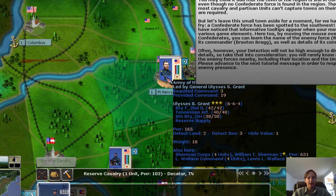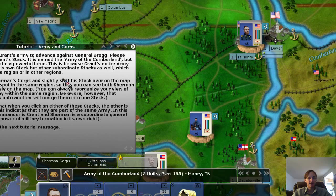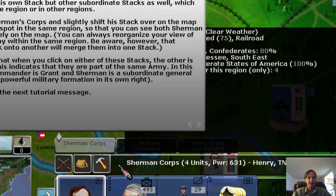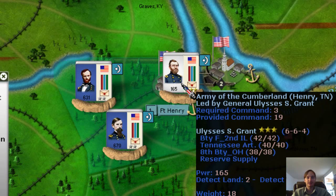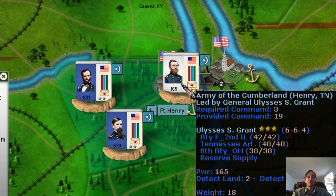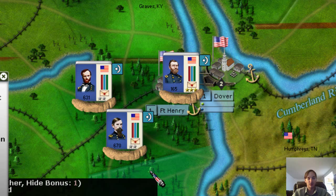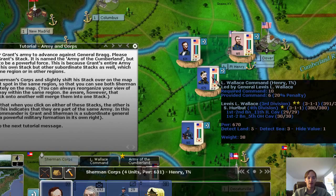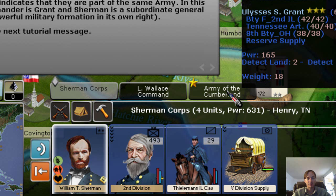What we want to do is attack that force this turn. The tutorial says to click on Sherman's Corps and drag it out, and I'm going to do the same with Lew Wallace's command. When I click on Sherman's Corps, you'll see that Grant's Army of the Cumberland is pulsating red. That means there is an army and a corps command system, while Lew Wallace is not flashing at all — he's on an independent command. For this tutorial, we want to attack, and since we don't have a lot of forces, I'm going to merge Sherman's Corps with the Army of the Cumberland.